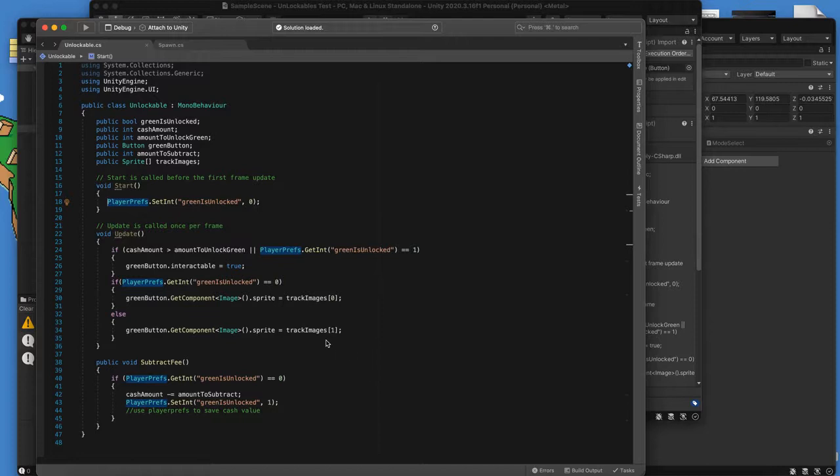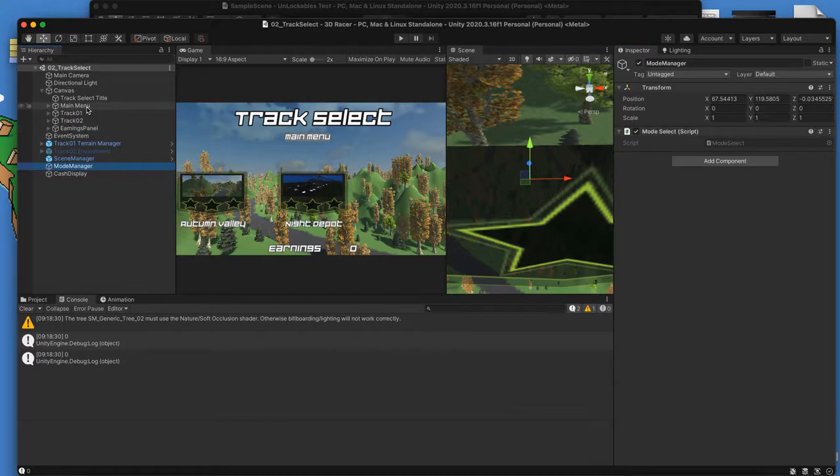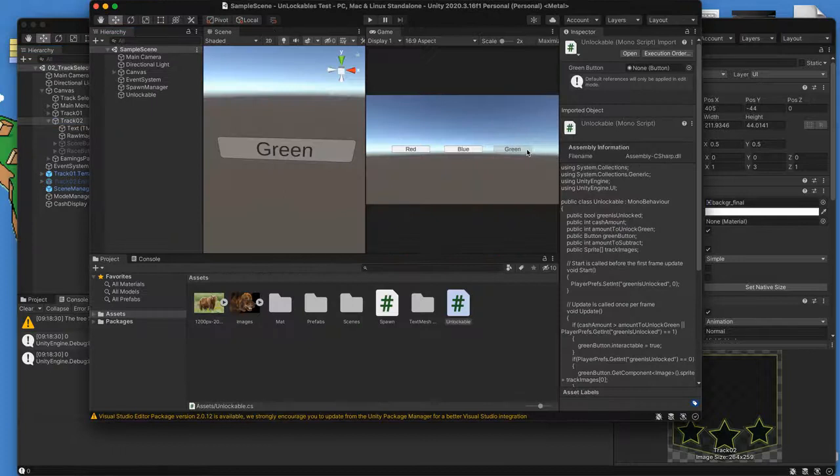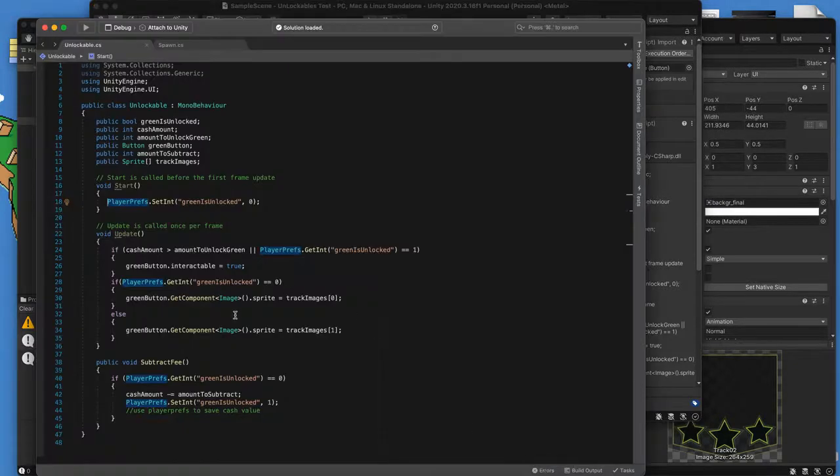This script is not complete. The way we're handling images here won't work in our racing game — here I just had a sprite I could switch in and out, but in our game we actually have a raw image as a child of our button, which messes up the image-switching approach I was planning. I still need to write a bit of script to save whatever cache value we have after we're done. This isn't 100%, but it's a good start. I'm going to walk through this script and transfer parts of it into ours.